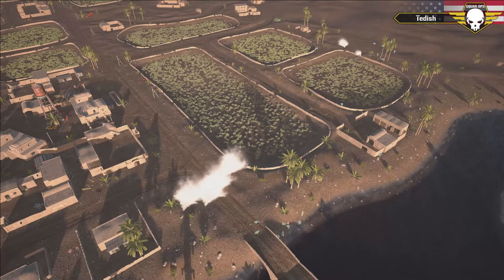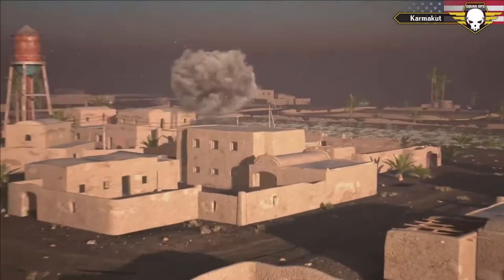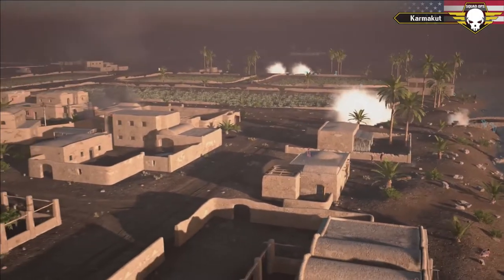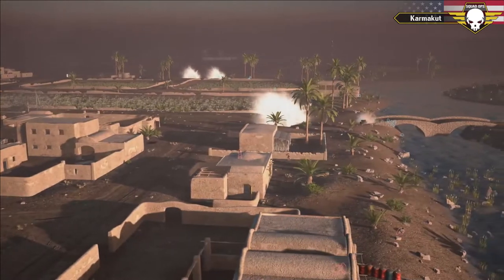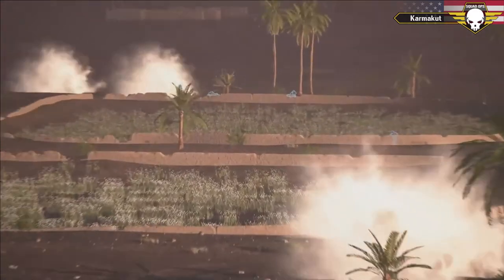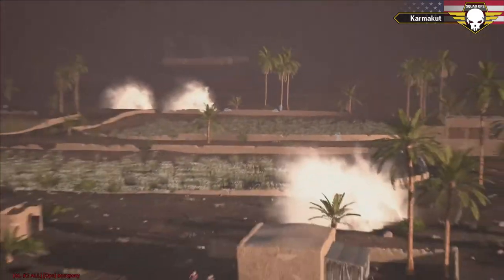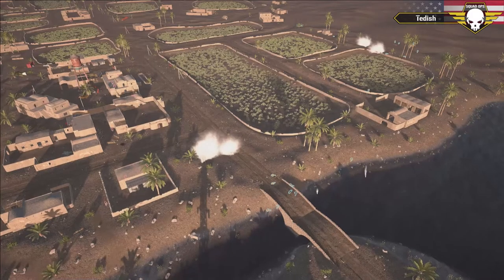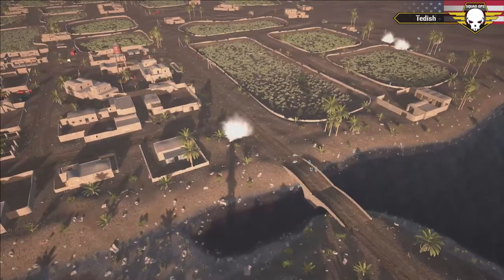US soldiers are kind of hunkered down now, pinned down — five or six behind the bridge. The southern squad needs to move up and use those vegetation pits as cover. There are good low walls — you could be bounding pit to pit, but it looks like they are suppressed by overwhelming Dishka fire. That technical just pops due to either small arms or a LAT shot, taking some pressure off the US.